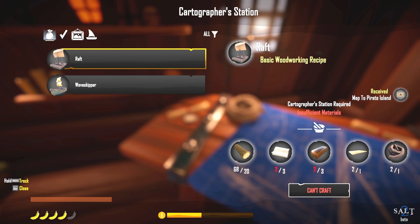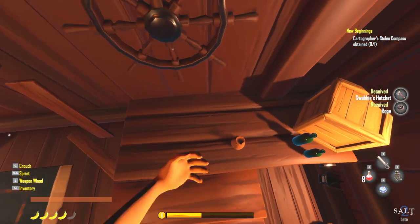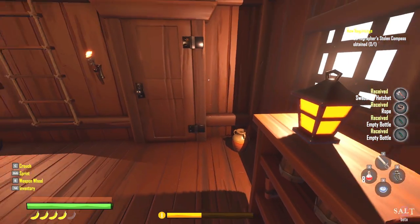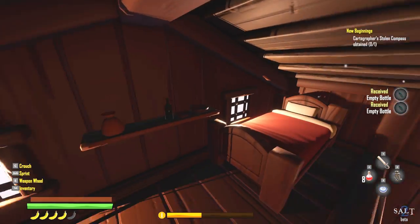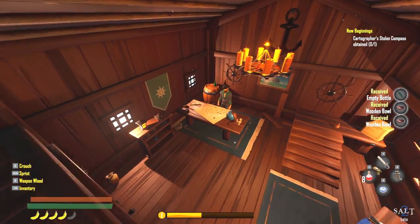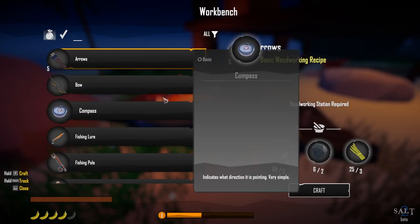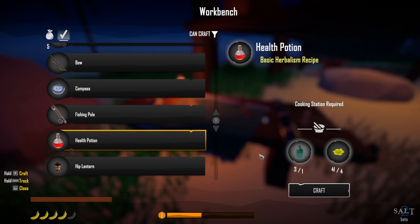This is the cartographer station not the crafting table, though they look similar. We've got a hatchet — now it'll be easier to get wood. I want to take his hat but I can't. Found a workbench and we are going to make some health potions.